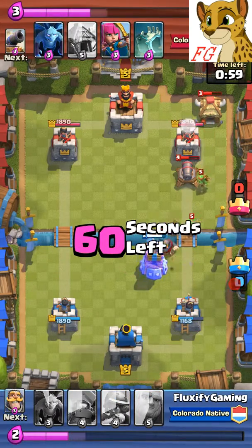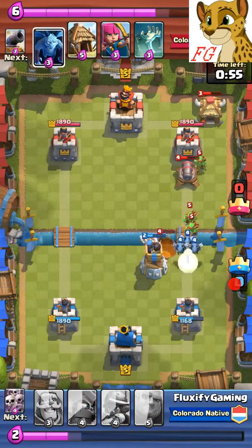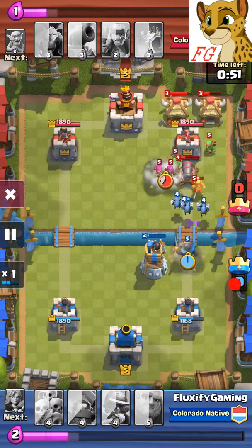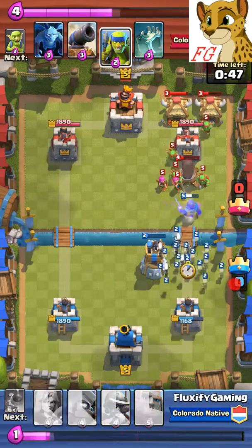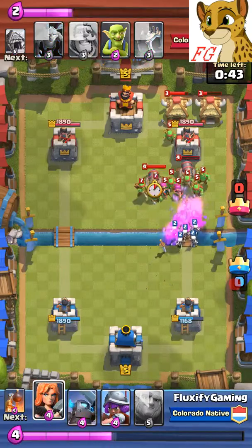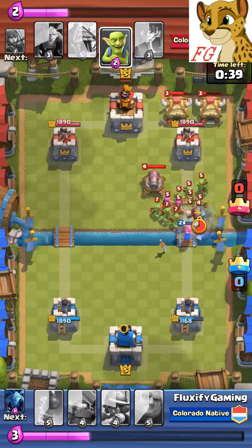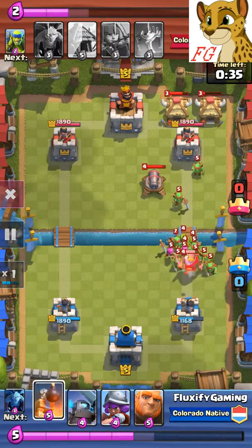How this setup really works is you get them to double elixir. Once he gets double elixir he starts spawning stuff in so freaking quick and it's just unbeatable. Now that I'm looking at it, it would be so much easier if I just went this side — I was trying to play defense the entire time.